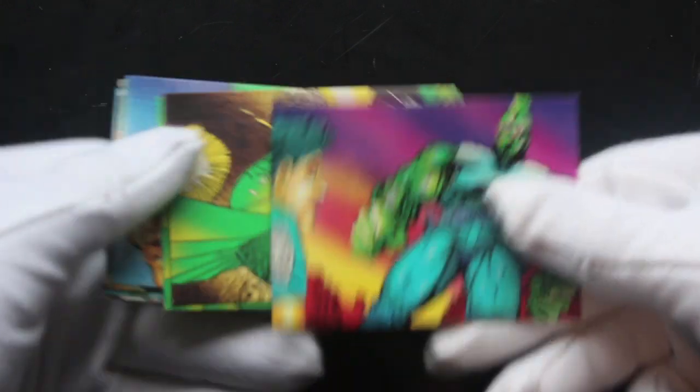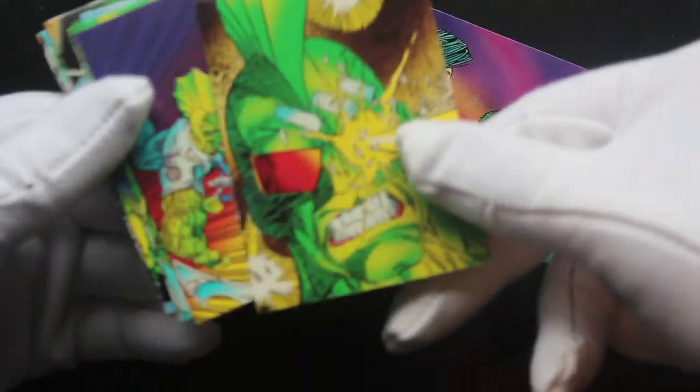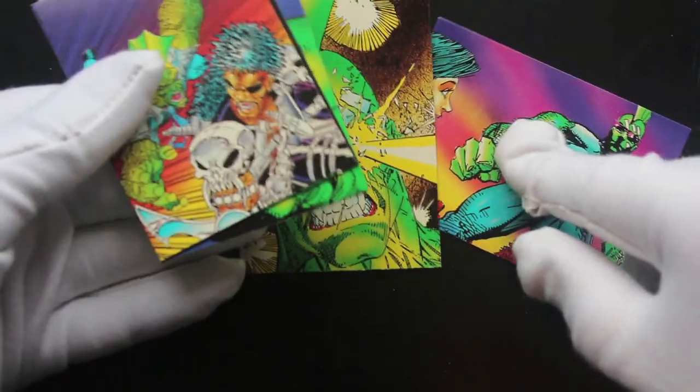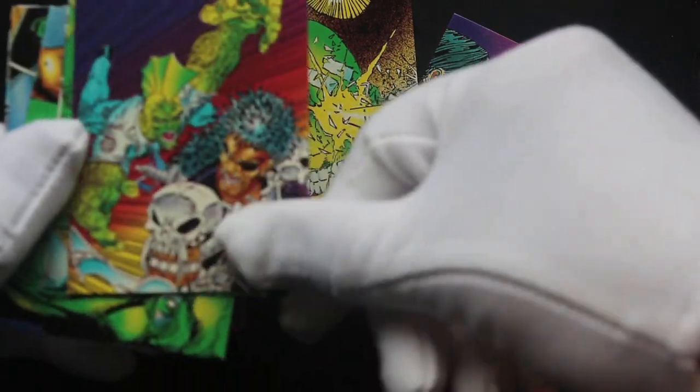We'll have a look together. That opens quite easy — old packs, wow. Let's see what we've got — comic artwork obviously. Let's see what we've got; we can only hope for a prism card, can't we? He's not having a good time, is he?